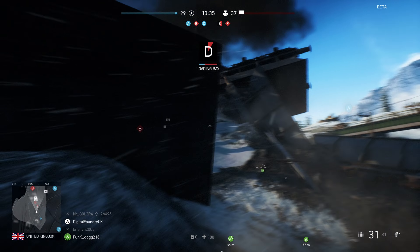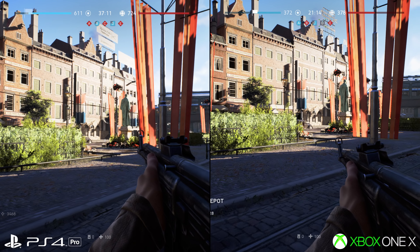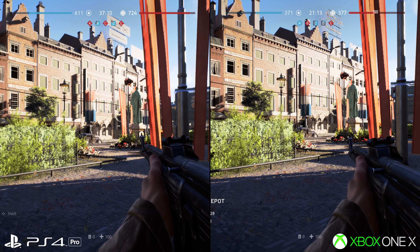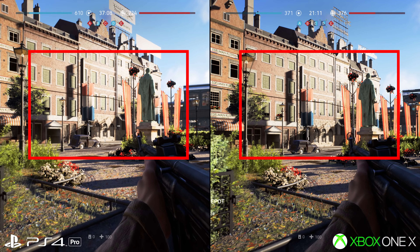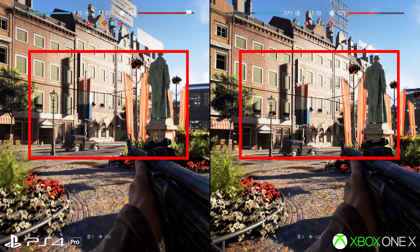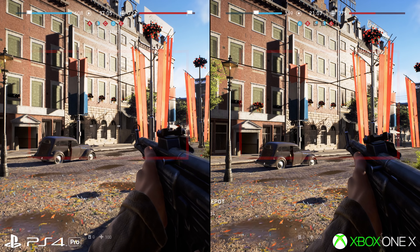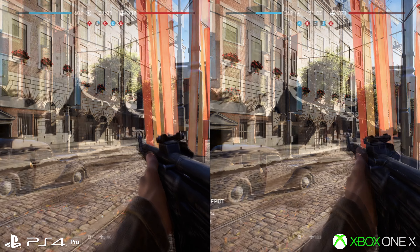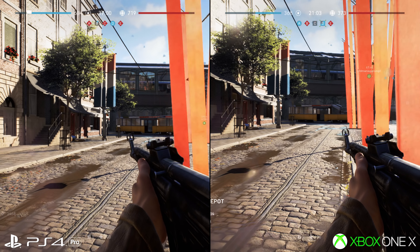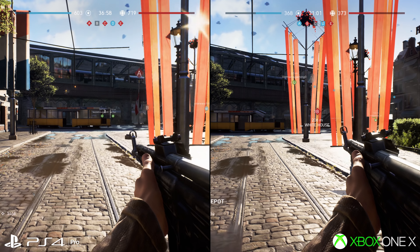That even extends to draw distance, a key facet of any map built on Frostbite. Unfortunately, neither Pro nor X cover themselves in glory here. Pop-in is very distracting across both consoles — flowerpots abruptly appear on a building ahead, one after another. The distance threshold is the same on each, and the same goes for shadow filtering. Shade only fills in close to the player as you walk forward. Combined, it looks subpar and detracts massively from the beautiful details of the rest of each stage.